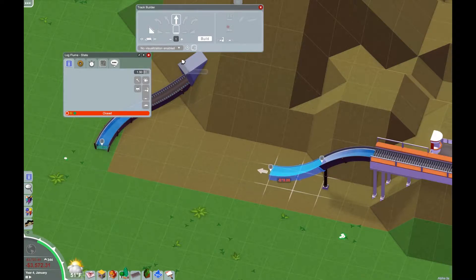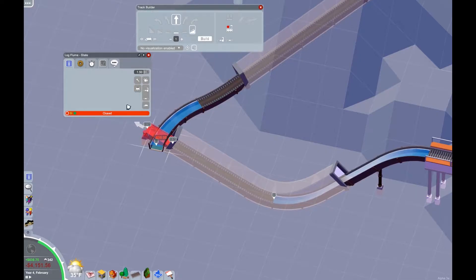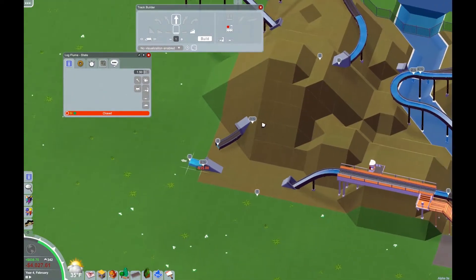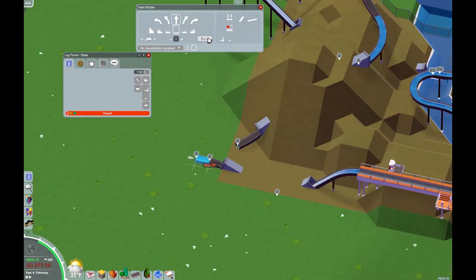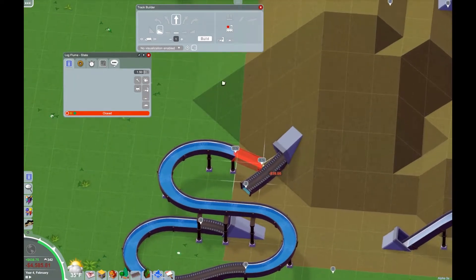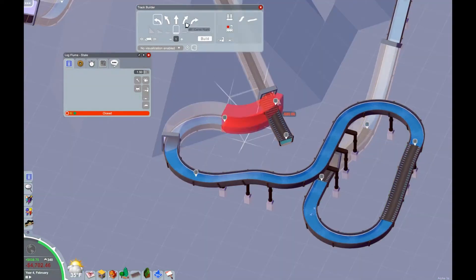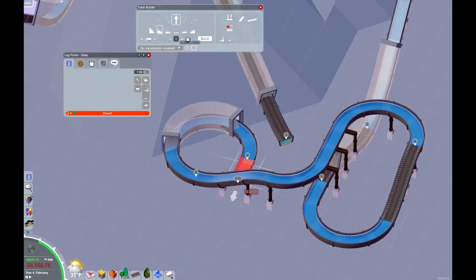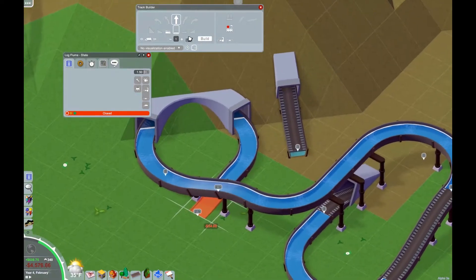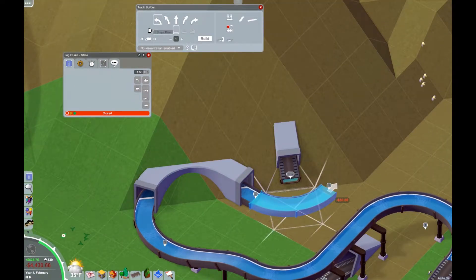The main drop goes through the mountain and comes out right by the water, which is cool — I feel like I've been on a log flume that's done that before. It gives a pretty cool feel when the track itself is also close to water. I run with that and go back down underneath the water in the middle of the river, which I think is even cooler. It's not scarier, but it makes you feel more immersed in the ride. Then the track goes down under the river and back up on the other side, curving around.